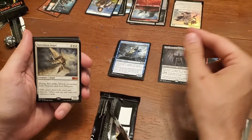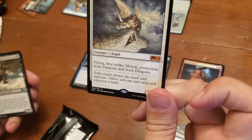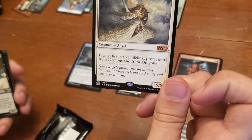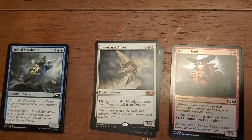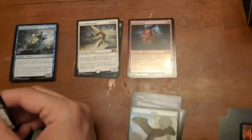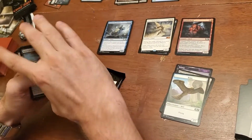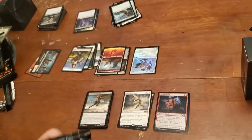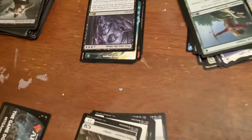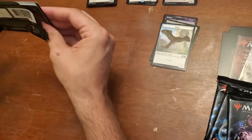Baneslayer Angel — that's fun. You know the Baneslayer — this is a reprint. Flying, first strike, lifelink, protection from demons and from dragons. Also dies to Ugin, just like everything else. Basically you play the Ugin, take six counters off of it, wipe the board, and then just do three damage with the plus two.